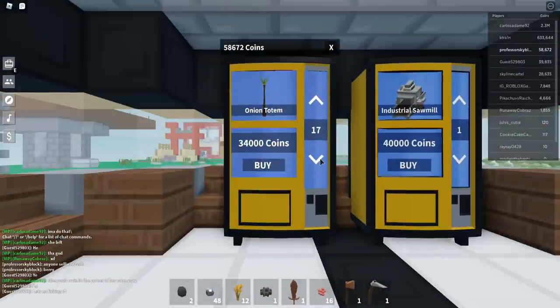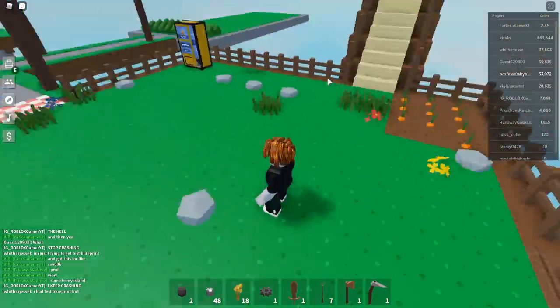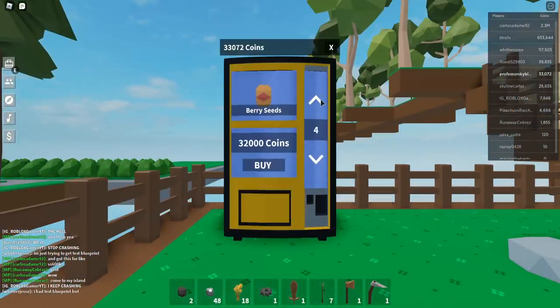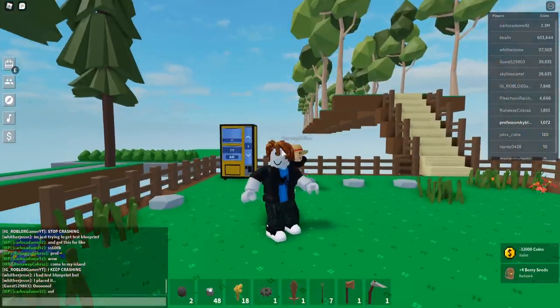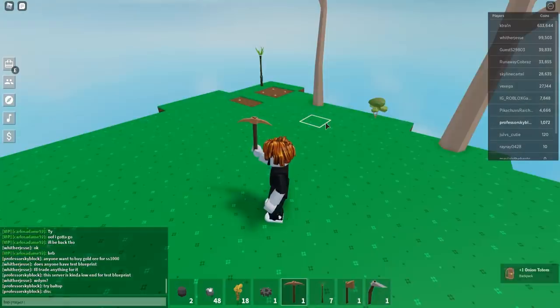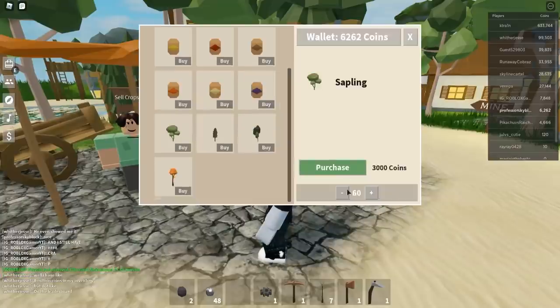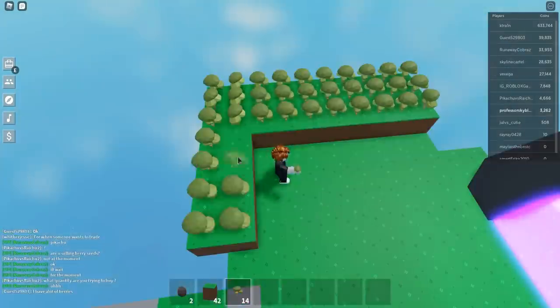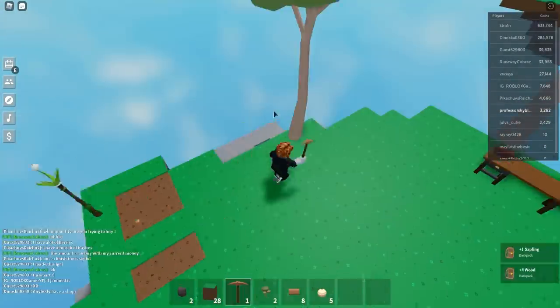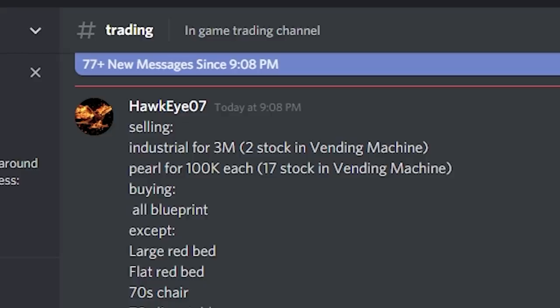One of the things you need to do as a newbie is trade — you're going to need to trade a ton. Any time you join a server, ask to join people's islands to see what they have for sale, because you can make a profit on a lot of things. Sometimes you'll overpay, sometimes you'll underpay, and that's how you level things out. These onion totems I didn't really need, but it was a really good deal — I can always sell them later and I actually do in this video, reselling them for a profit.